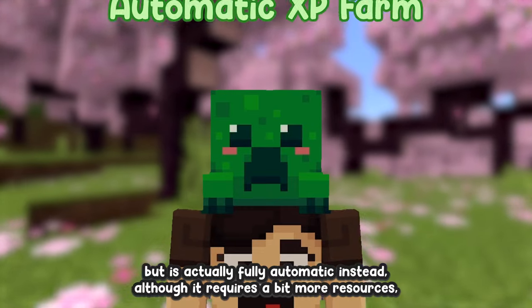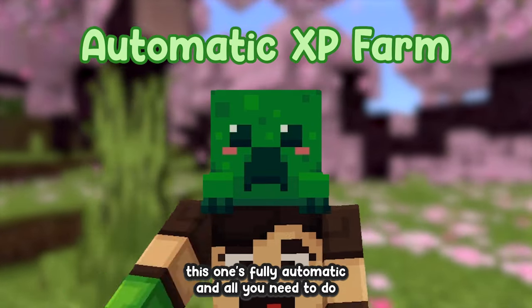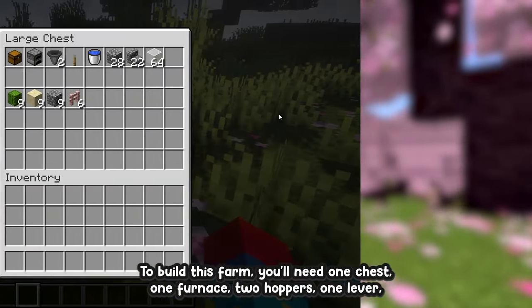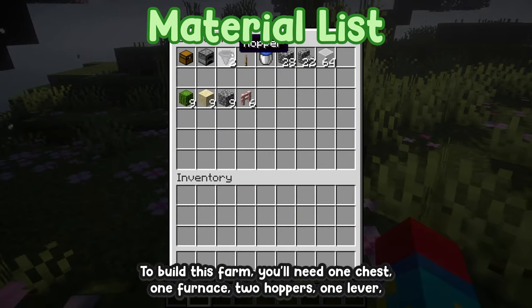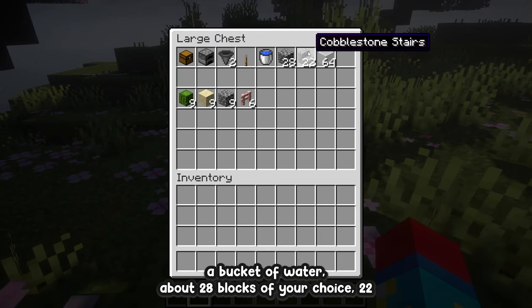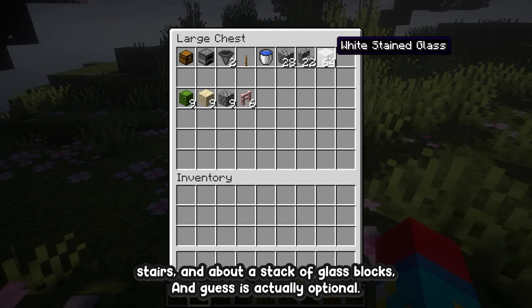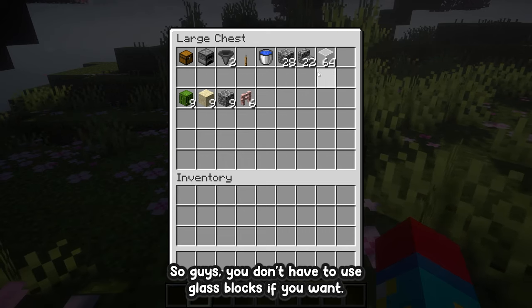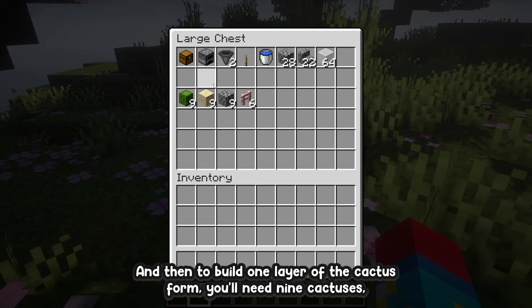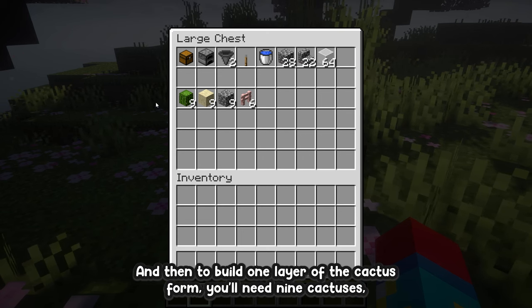This second farm requires a bit more resources but is fully automatic — all you need to do is AFK to get the XP. To build this farm you'll need one chest, one furnace, two hoppers, one lever, a bucket of water, about 28 blocks of your choice, 22 stairs, and about a stack of glass blocks. The glass blocks are optional — you can use cobblestone if you prefer.